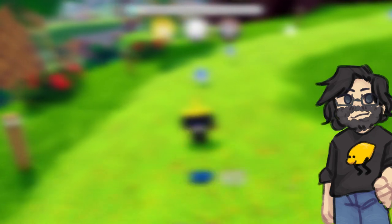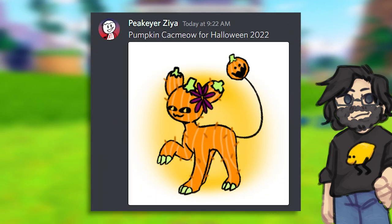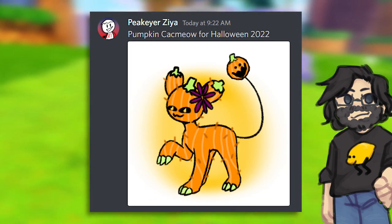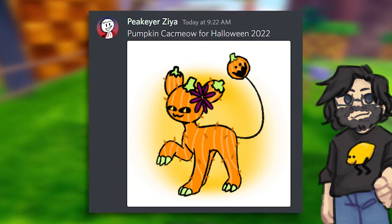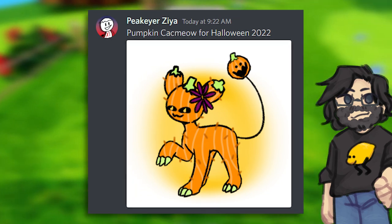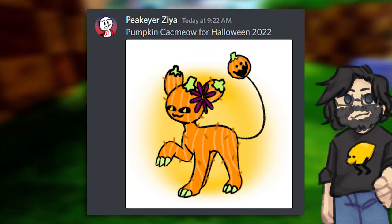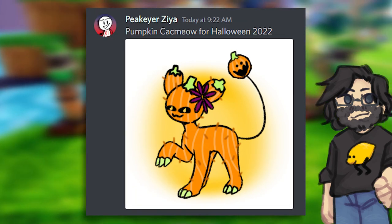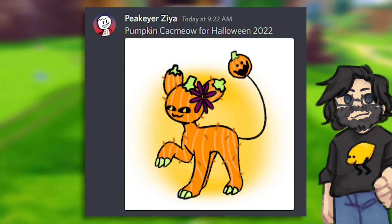Skin number four is from Piker Zia — a pumpkin Kakmeow for Halloween 2022. I'm a sucker for Halloween and scary skins, so this one has a really great edge. While I'm not a fan of Kakmeow in general, this skin totally fixes that for me and I would have this on my team. I really like how the tail has a face on it — it reminds me of Giraffe Rick, which I think is absolutely cool. Maybe the flower could have been something scarier, but overall amazing work.